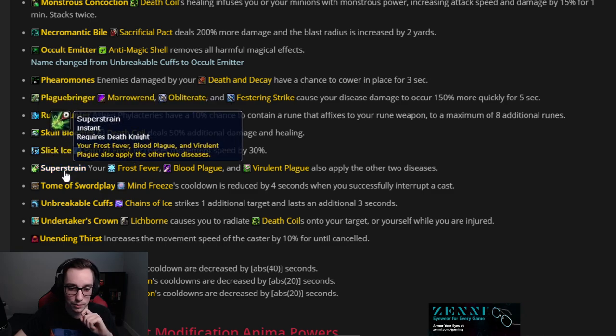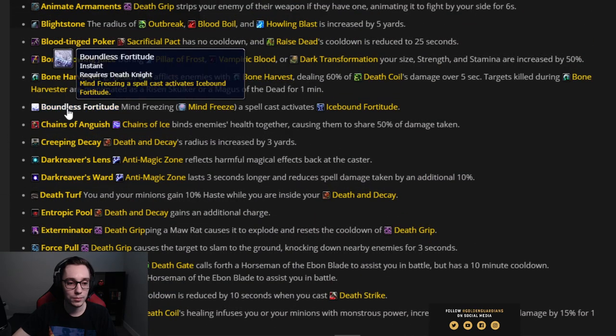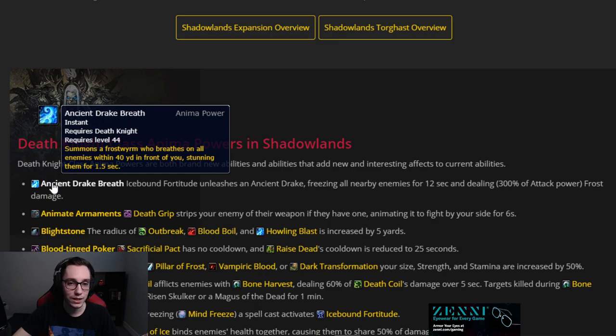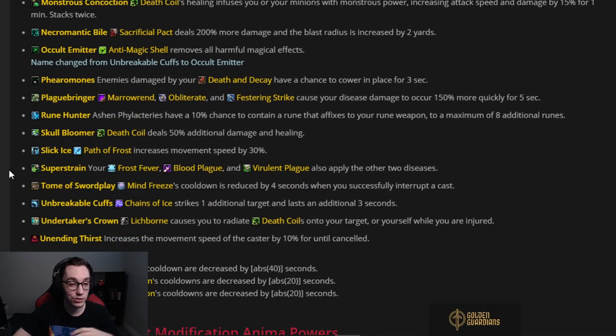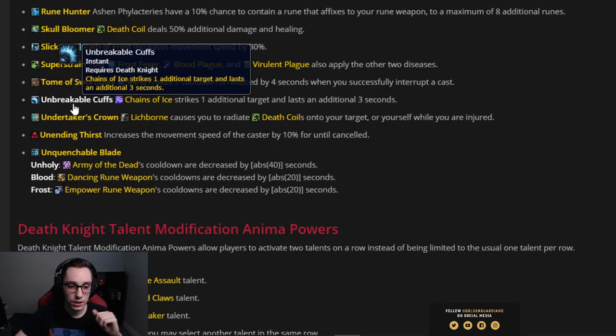Super Strain — your Frost Fever, Blood Plague, and Virulent Plague also apply the other two diseases. This is the same as the legendary. Tome of Swordplay — Mind Freeze's cooldown is reduced by four seconds when you successfully interrupt a cast. Stack multiple and you can essentially have Mind Freeze up always. Combine this with Boundless Fortitude and Ancient Drake Breath and you can spam interrupts, which will spam-proc the ancient drake — anything you interrupt gets instantly deleted. Since every mob in Torghast casts something, this combo is absolutely insane as Frost DK.